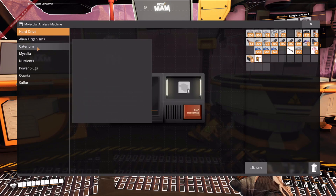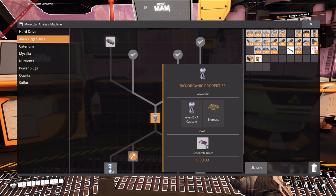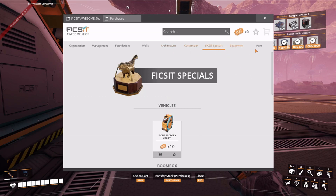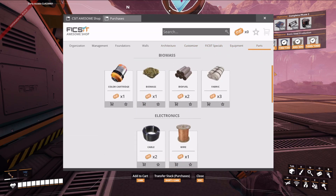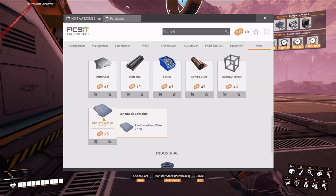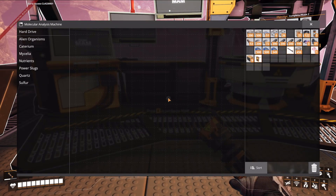I don't have other hard drives on me, so yeah. We're going to need to research that, and we're also going to need to research this — this will allow us to dump alien DNA capsules into this and we'll get DNA points and be able to buy some things from here. As you level up your phases you'll be able to buy more and more advanced things.